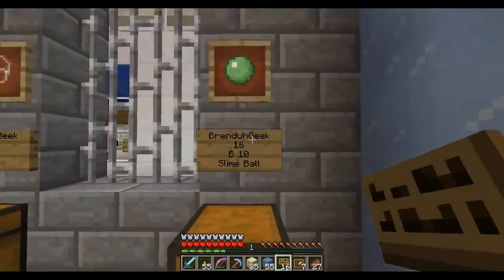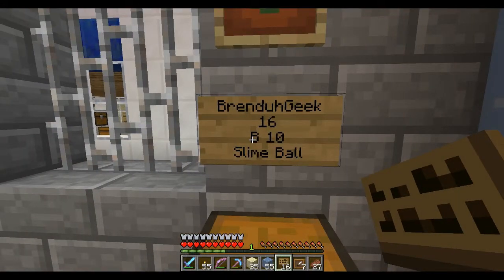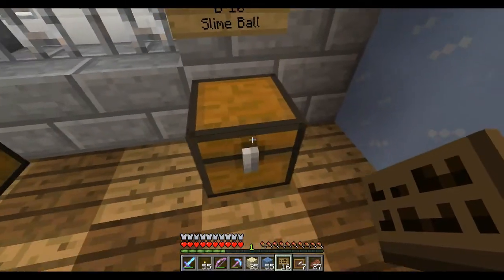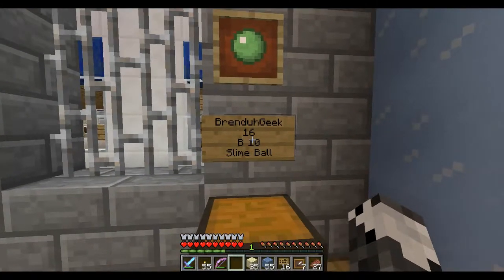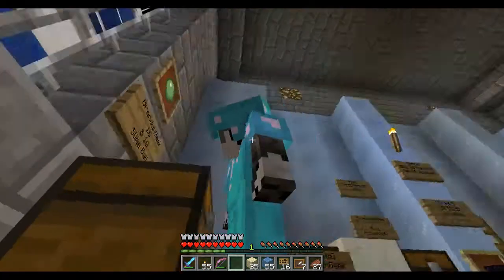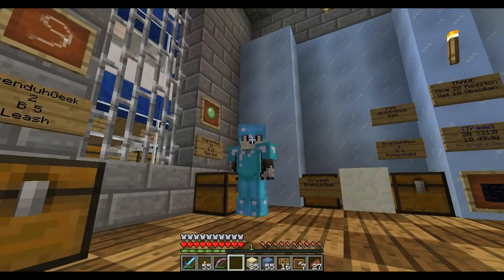This is my store, and in my store I sell — and this can be confusing because B you think would mean buy, and it does mean you can buy a slime ball for $10 from me. So I have my slime balls in here. If somebody right-clicks, now I want you to remember that buy is right — buy right. Sell is left. Buy and right rhyme.